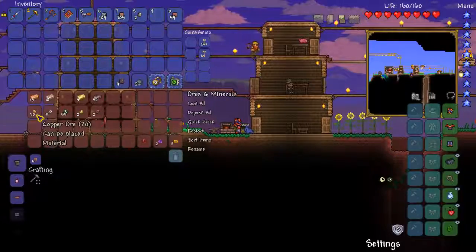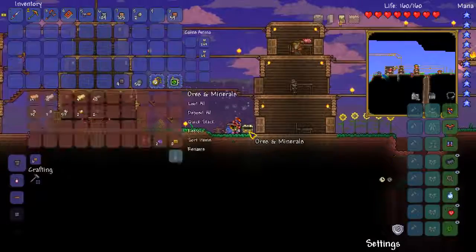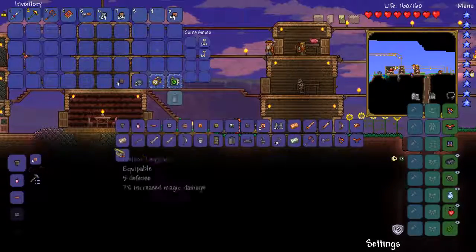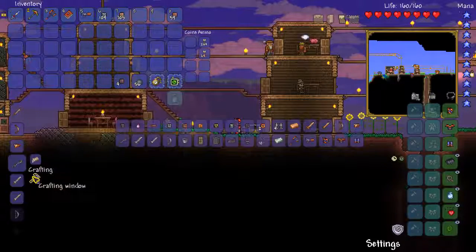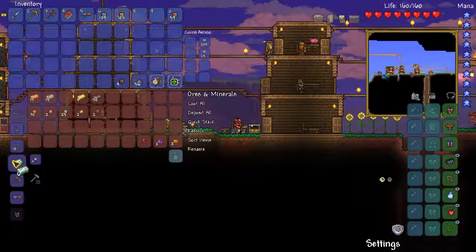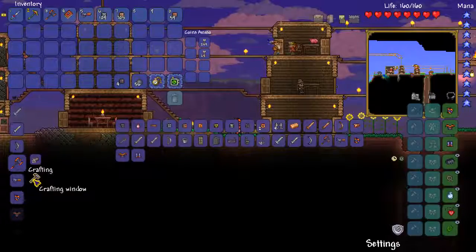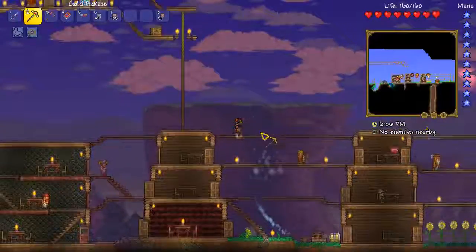This chest here is for ores and minerals, which is a good chest to have. Because with the way I've got it, I can smelt them into bars at the furnace and then actually make something in the anvil — all the same, without moving from this spot. So we can make a fishing pole now but I'm going to wait. Let's make some tungsten and see if there's anything we can make with it. Not particularly. We don't really need any armor or anything because we've got a meteor armor.